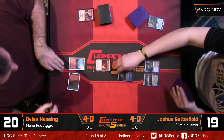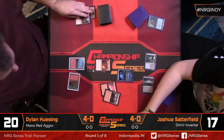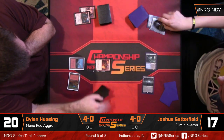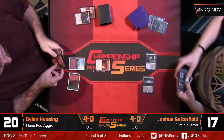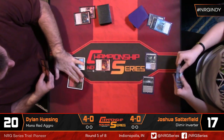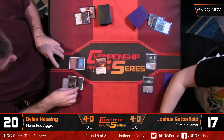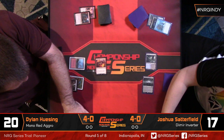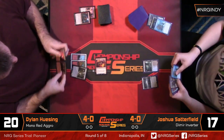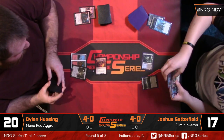All right, it looks like they're getting ready. Someone's taking a mulligan. We'll hop down and get you started with round number five. Dylan is taking a mulligan down to six. Fatal Push clearing Swiftspear, keeping Joshua's life total relatively high as he goes into the mid part of the game.